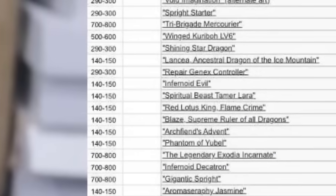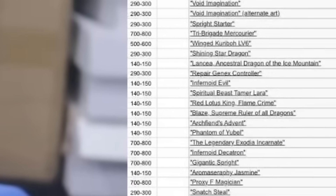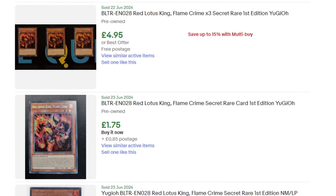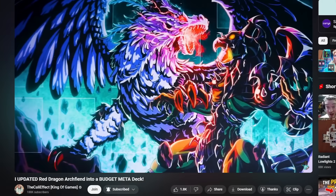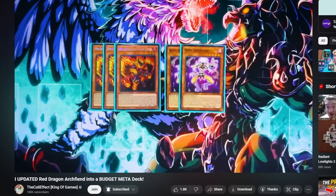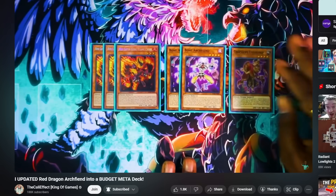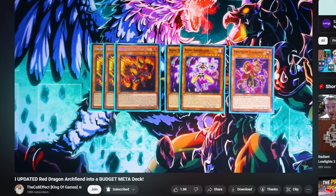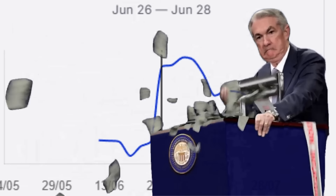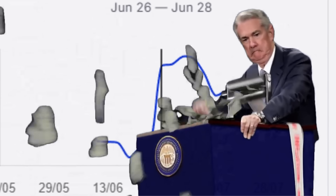Like a few of the other secret rares, it was one of the shorter printed cards in the set, yet for the first week no one really cared - it was a $4 card. Until the Kali Effect released an updated Red Dragon Archfiend profile on June 26th. In this profile he played 3 Flame Crime and 2 Bone Archfiend. After this, the price of Flame Crime spiked 200% to $15 and it's been kind of pricey ever since.